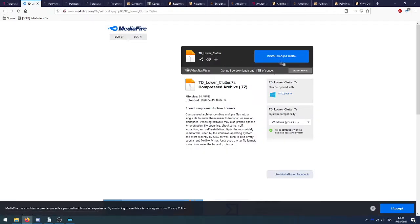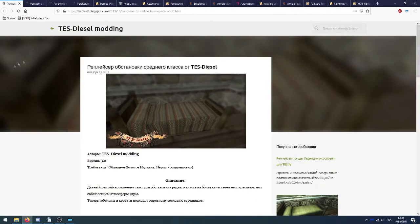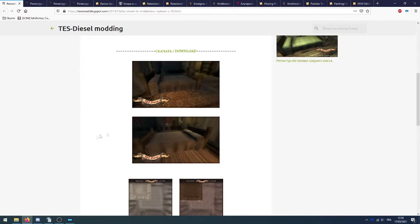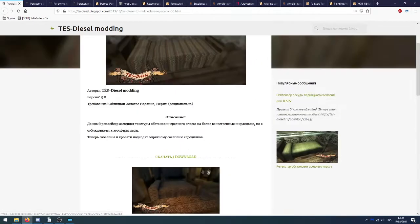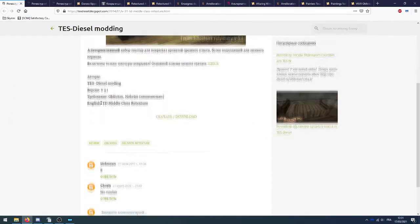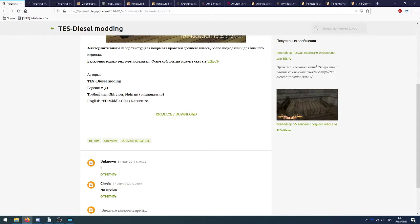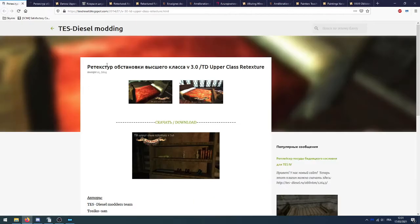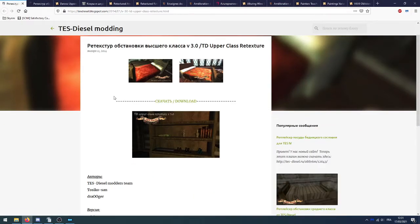Ça nous envoie sur Mega/Mediafire, on télécharge. Ensuite retexture des décorations pour les classes moyennes — l'onglet téléchargement se trouve ici, on clique, ça nous envoie sur Mega/Mediafire, on télécharge. Ensuite le patch pour le mod qu'on vient de télécharger — encore une fois on télécharge, ça nous envoie sur Mega/Mediafire.